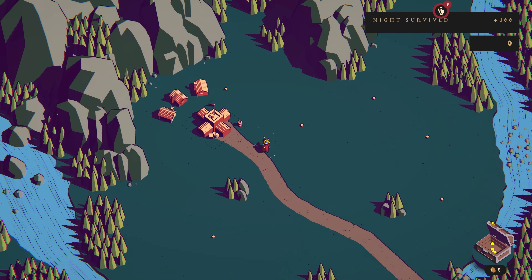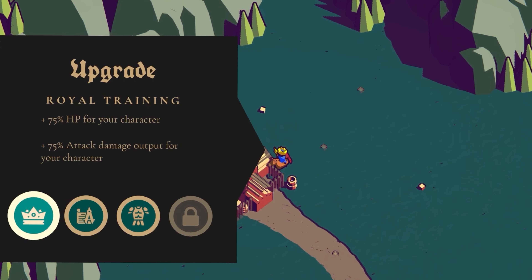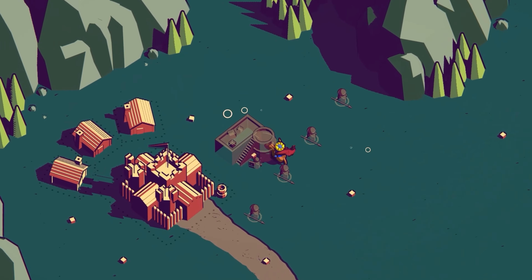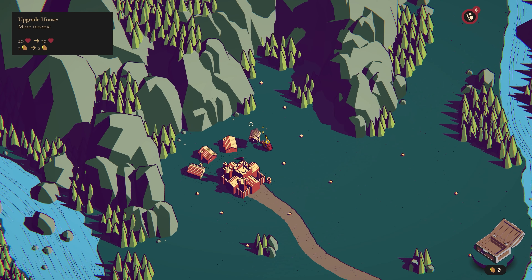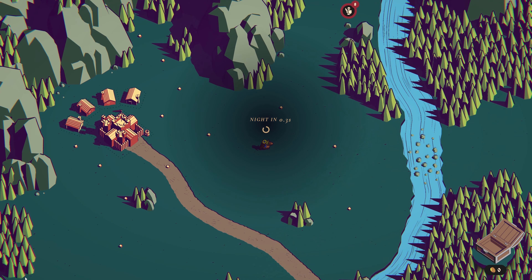There's other stuff in the game too. I got some coins, so now I can upgrade the castle. I really want to build one of these towers, but for now I'm gonna get another house — you make more gold, and then hopefully we can fend off the next wave. Arrow straight to the knee!